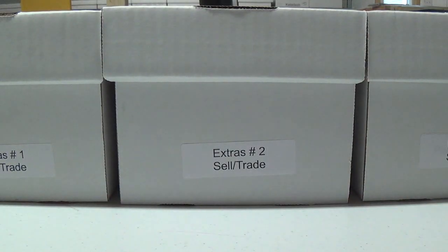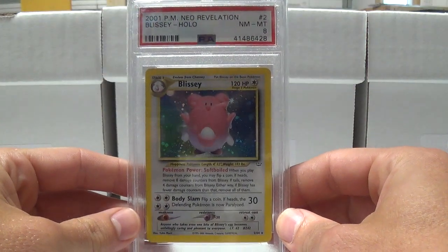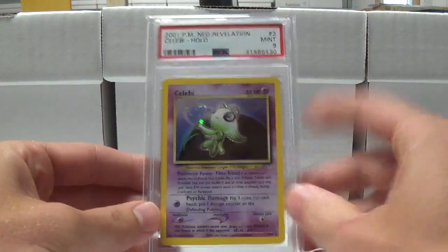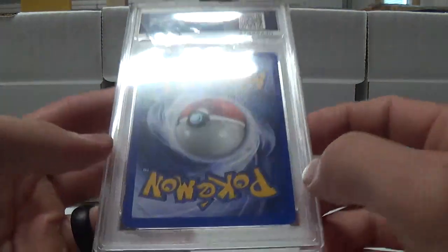I don't think I submitted as many from Neo Discovery as I did from Neo Revelation — I think Neo Destiny was the one that I submitted the most of. Forretress another nine. These are all unlimited since the only first editions were the Gym Challenge cards. I submitted a lot of these Celebi — I thought for sure I was going to get a few tens but they all pulled nines.